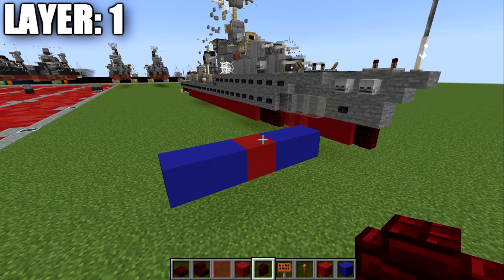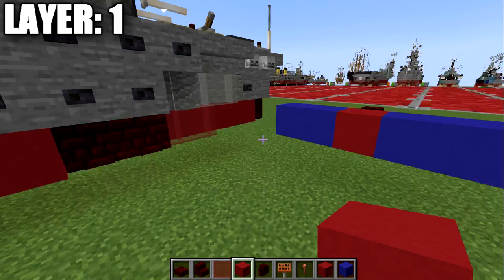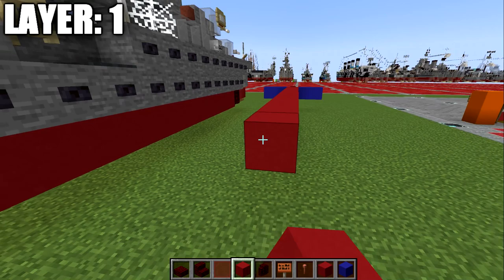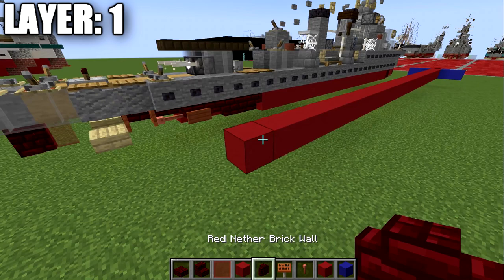We're going to start with a red concrete block and place down a red nether brick wall going forward. We're going to go back from this red concrete block with a long row — 28 red concrete blocks back — bringing us all the way to the stern. We then place down two red nether brick top slabs, followed by an acacia wood trap door, a red stained glass pane, and then a red nether brick wall, forming our centerline.